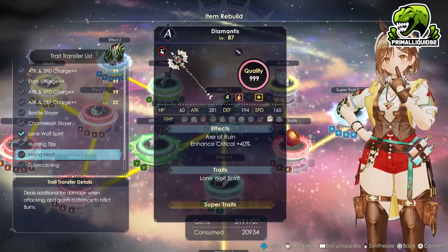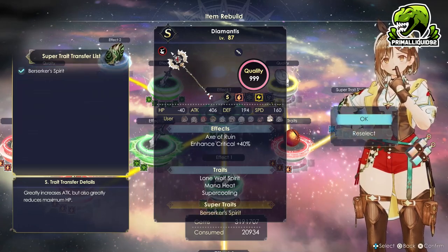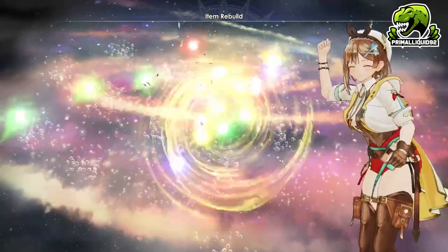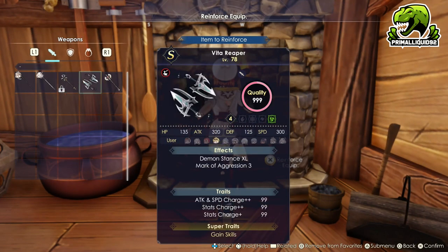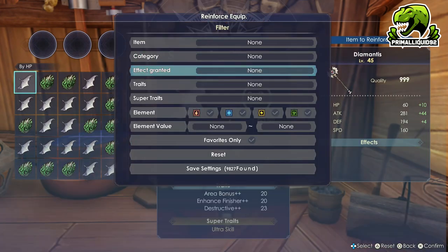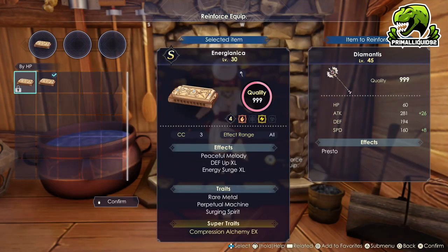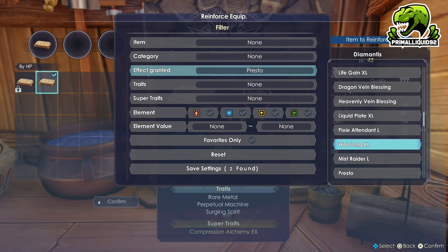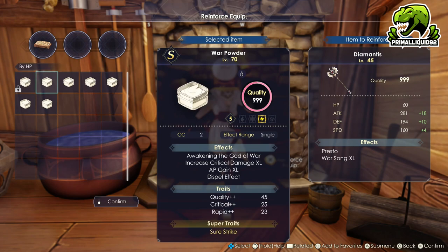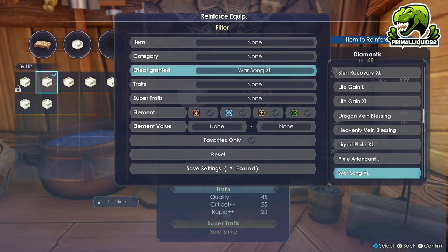Once again, we are using Lone Wolf Spirit, Mana Heat, and Super Cooling, and then we're going to use Berserker's Spirit for the super trait. Look at the HP and the attack here — yes, that does put us in a minus HP value, but that's fine. He's still next to unkillable with the armor and accessories we have on him, let alone once buffed by other items. Now that we have made the item, it is time to reinforce it, and this is where we add two more effects. We're adding Presto for even more damage — it gives extra magic damage that scales with current AP, and we're always going to be at full AP. We're also using War Powder for Warsong, which increases critical rate. We just boosted his critical damage by 40% on the weapon, so getting the extra critical rate is super important.